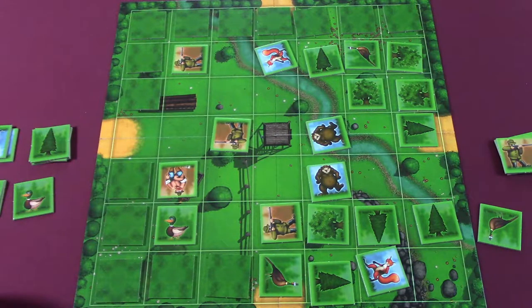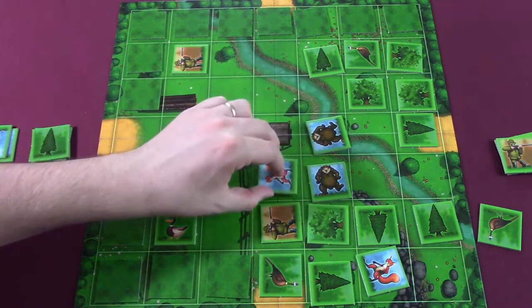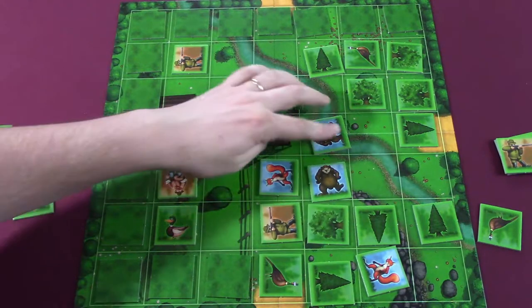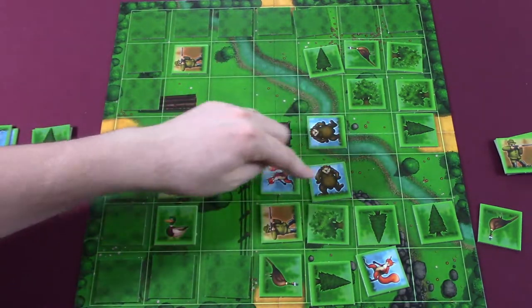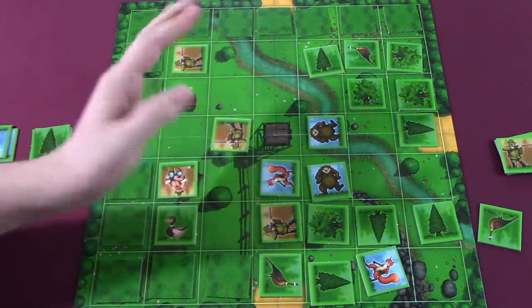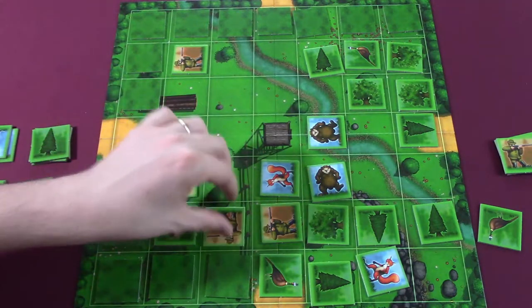I want to help you Nathan — if you move this fox all the way down here, if I don't kill you then you can move your bear this way and I can't get him, but if I do kill him you can use your bear to kill me. That's a pretty powerful move. I'm not gonna do that — I don't want to lose my hunter.